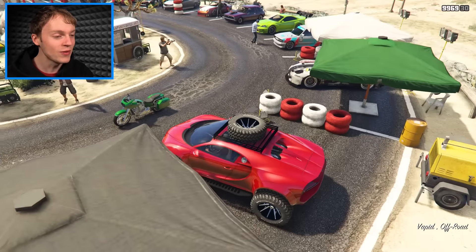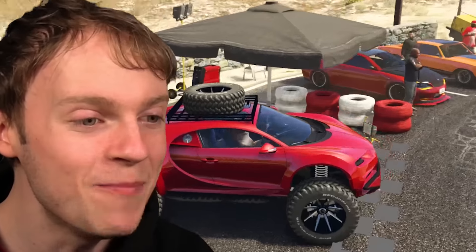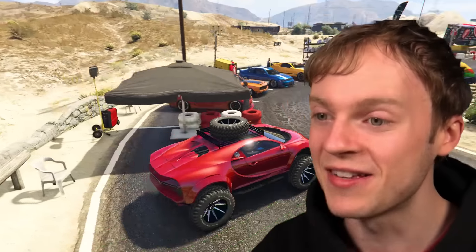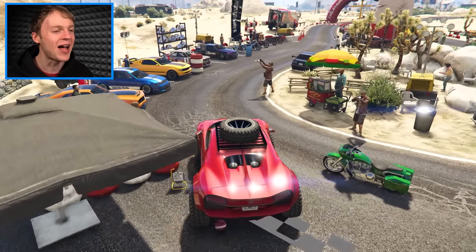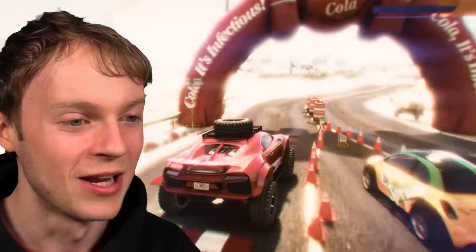That's the logo. I'm pretty sure this is a Bugatti Chiron 4x4 off-road. Can you believe this actually exists? This has to be the best car here and it's all mine. Thanks, fellas. You're the best. I'll just be leaving with this thing. Whoa, what are those? Speed bumps? Really? Come on.